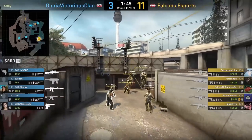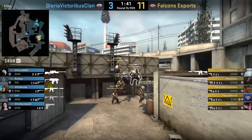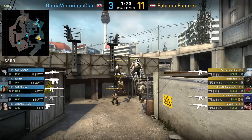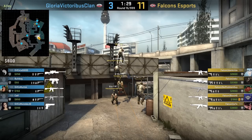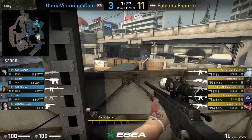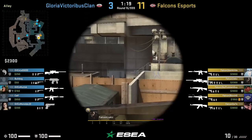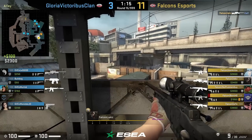Falcon Esports do an insane 5-man boost outside monster. They triple boost first — the wall holds them up — and then the last player with the AWP gets boosted off the barrel. From the top, Rex can see heaven, jump spot, jail, and left foot pillar. He has his teammate molly barrels which flushes that player out and Rex spots and kills him.